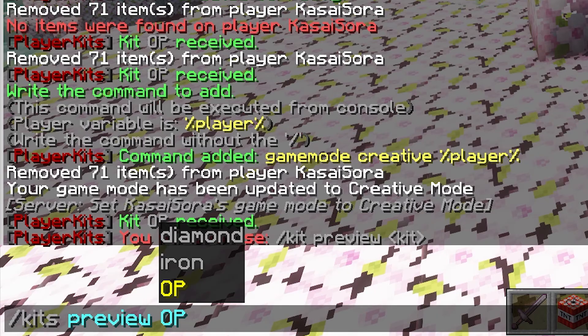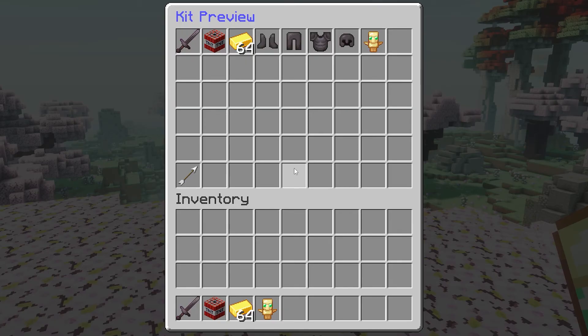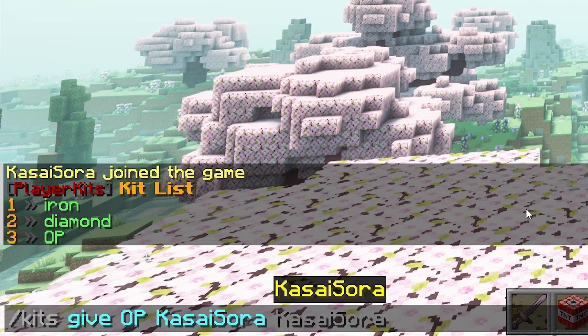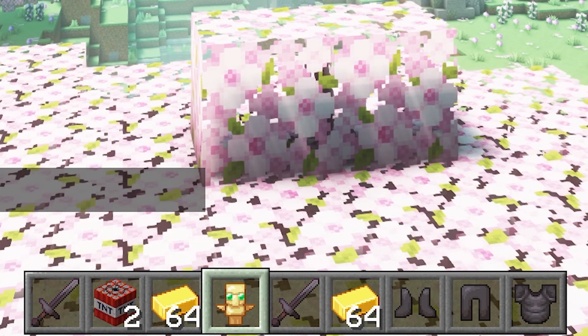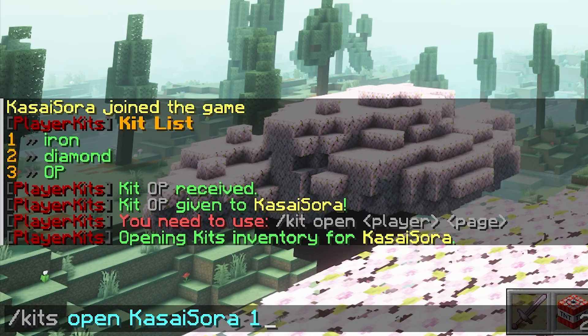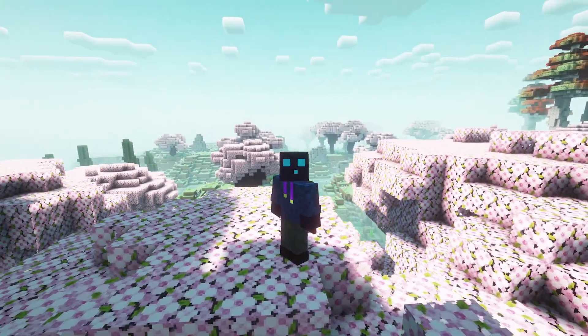Some other commands that might interest you: when you do slash kits preview and then the name of your kit, you will be able to see what stuff will actually come with that kit — especially handy when your kits are for sale. When you do slash kits list, you will get a list of all the currently available kits. By doing slash kits give, you can give a certain player a kit. You can even force a certain kit inventory open — so when I execute the command slash kits open KasaSora 1, it will open the first page of the kit inventory for any player on your server. And that will be everything for today.